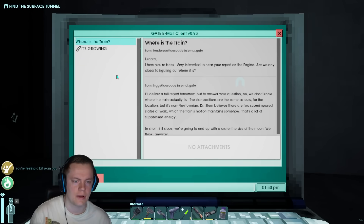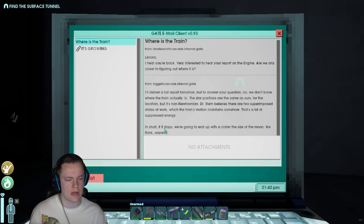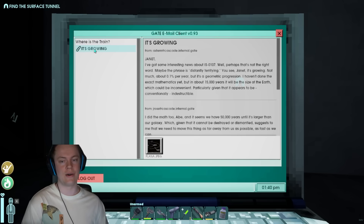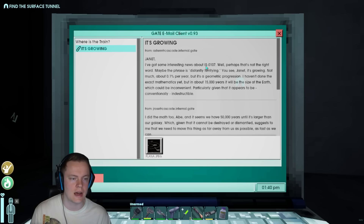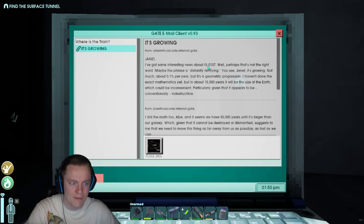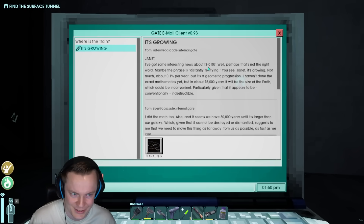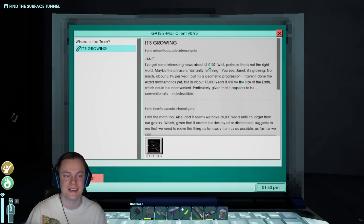I'll deliver a full report tomorrow, but to answer your question — no, we don't know where the train actually is. The star positions are the same as ours for the location, but it's non-Newtonian. Dr. Storm believes there are two superimposed states at work which the train's motion maintains somehow. That's a lot of suppressed energy. In short, if it stops, we're going to end up with a crater the size of the moon, we think anyway. Jeanette, I've got some interesting news about IS. So these are the SCPs, by the way — similar universe but not officially integrated in the SCP universe. People always get upset when I call them SCPs, but it's literally the same kind of concept. So if I call them SCPs you know what I'm talking about — if I call them ISs, you think I'm talking about some terrorist organization.